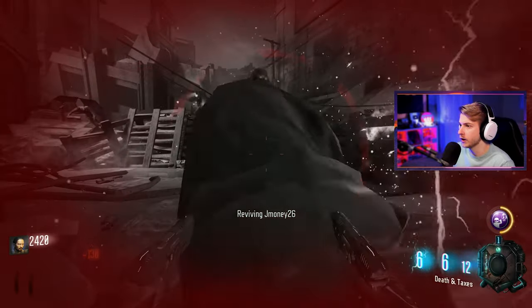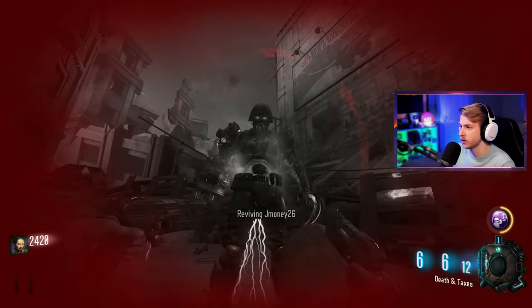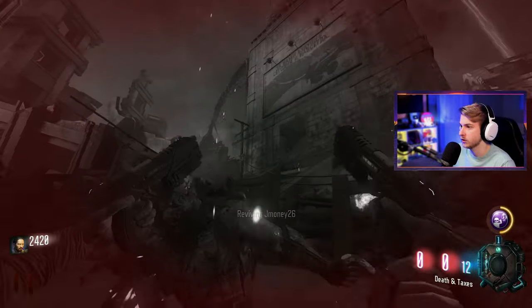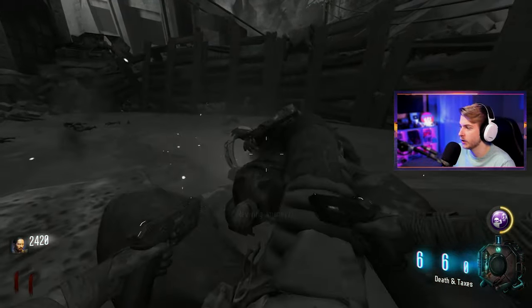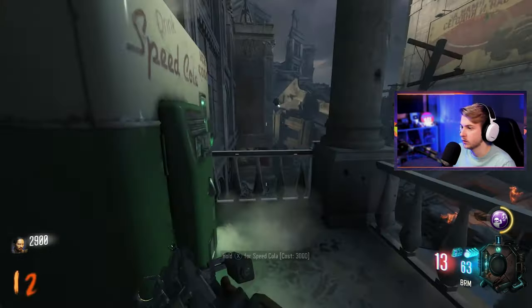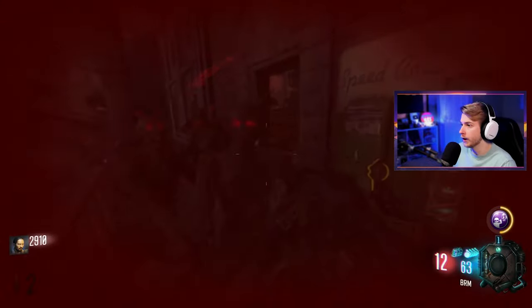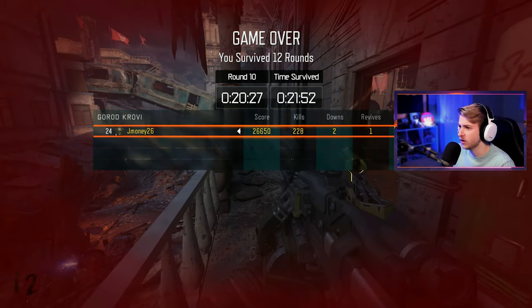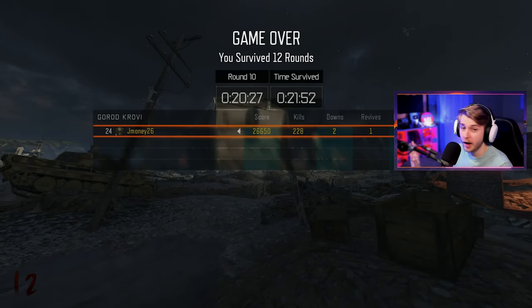Oh, that's the Mangler! Anywhere But Here. Oh, it looks basically the same — that's pretty cool. Cool to see the Mangler's origins. Also got Mustang and Sally. Maybe I shouldn't sit here and teabag. Why did the round end? Why were there 45 zombies out by Speed Cola? I've got no idea what's going on in this map, so I'm going to go watch a guide and come back when I have more knowledge.